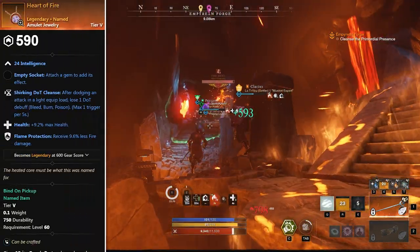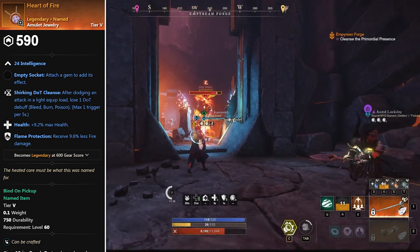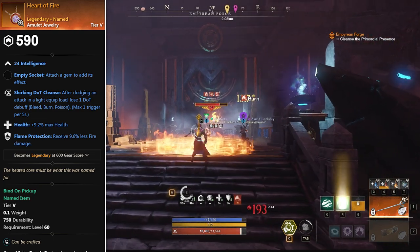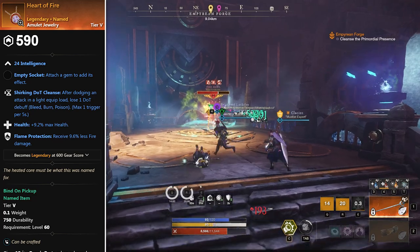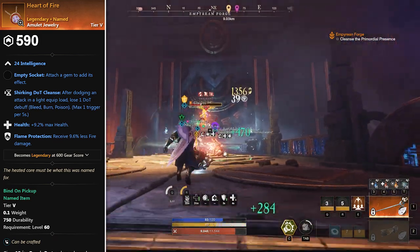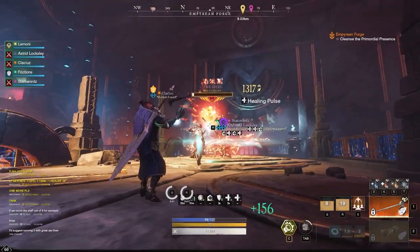Next we have Heart of Fire, which is interesting because it can be a two-perk health flame protection option for those playing an int build. For healers, most of us are running void blade with a void gauntlet, scaling to around 150 int, so we'll have a guaranteed three-perk int neck we can use for fire protection weeks. Although shirking dot cleanse isn't the greatest, it can help a lot in PVE content. This drops off the healer in the regular version.